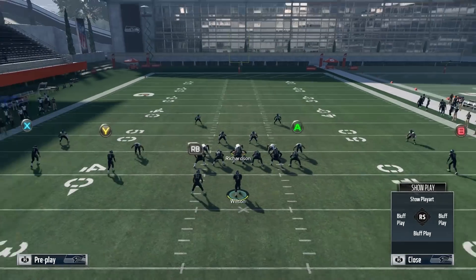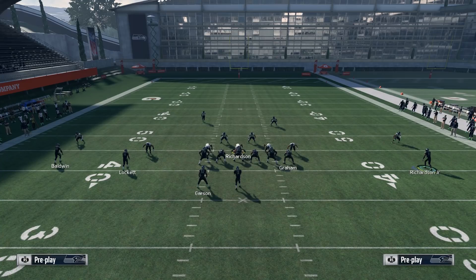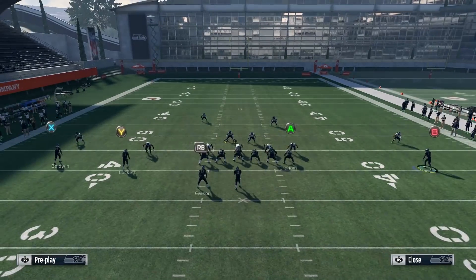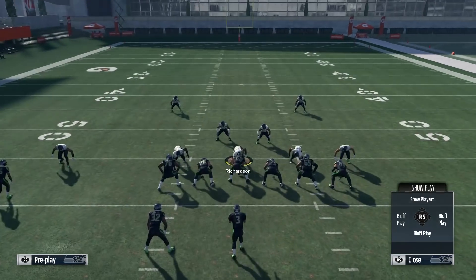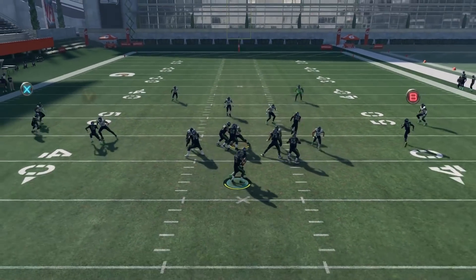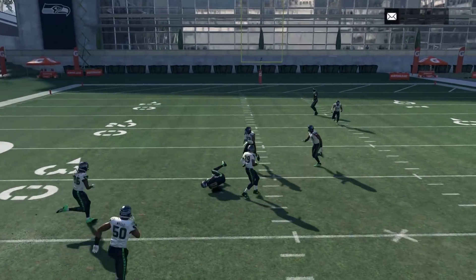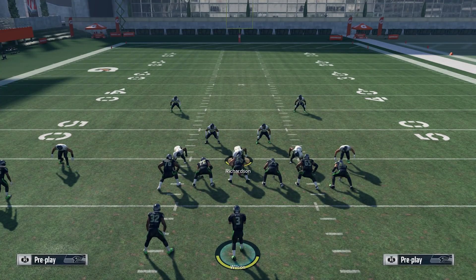The routes are so far apart that it's really hard for opponents to lurk, which is why I barely got picked running this offense. It was either a sack or a completion. The drag route is wide open and the post route is wide open — that post is not getting picked. This is the best cover two play I know; it attacks all parts of the field on cover two. Hopefully you guys enjoyed it — peace out, part two tomorrow.